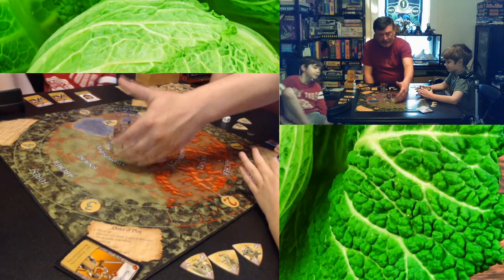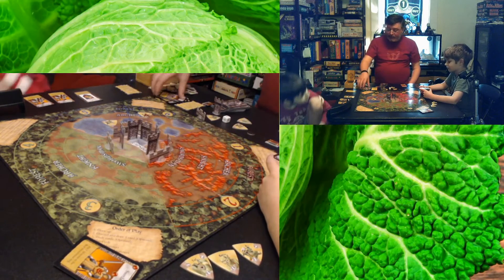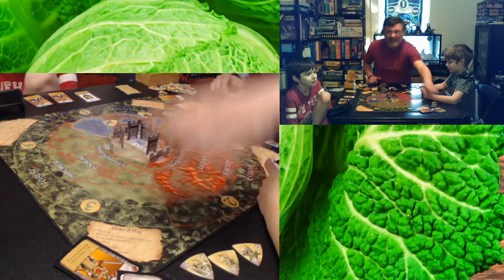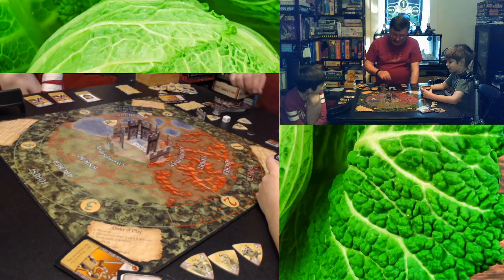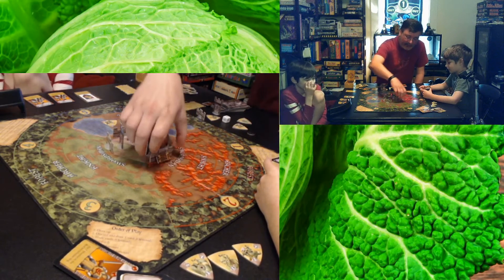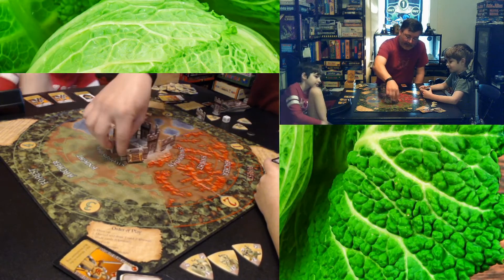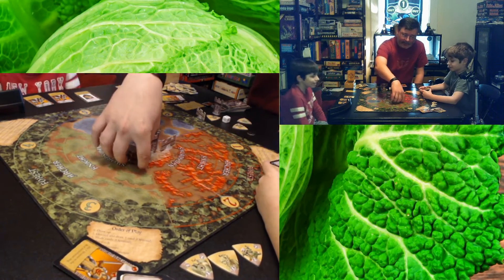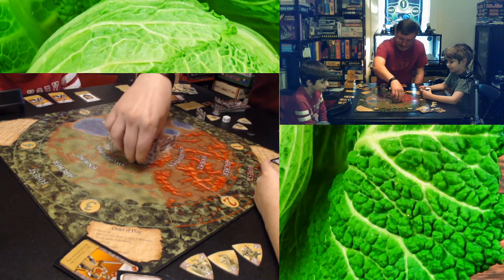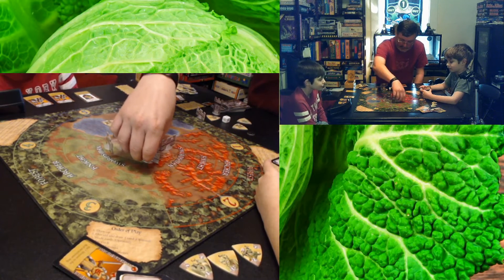Throughout the game you can build and rebuild wall spaces using brick and mortar. You can also fortify wall spaces by placing a hanger on a wall, which gives it an extra hit point — so instead of the wall going away, you just lose the fortification.